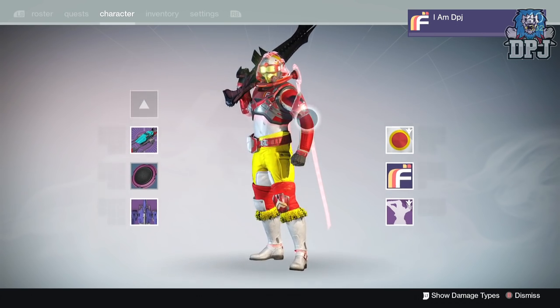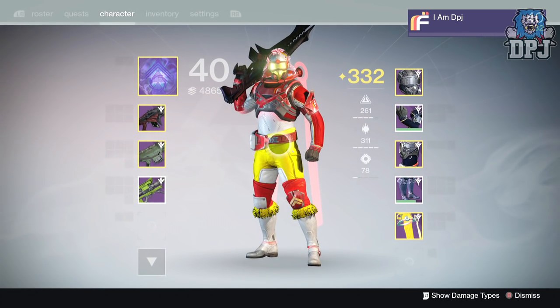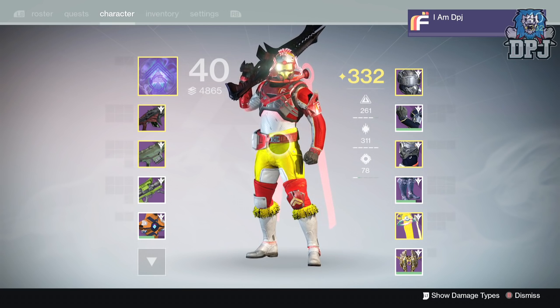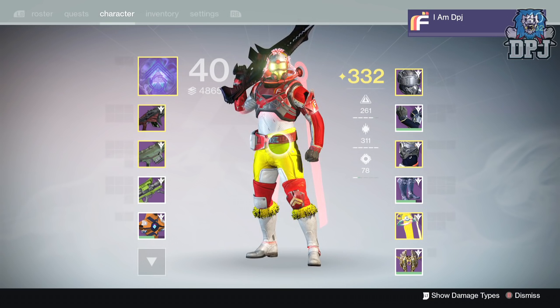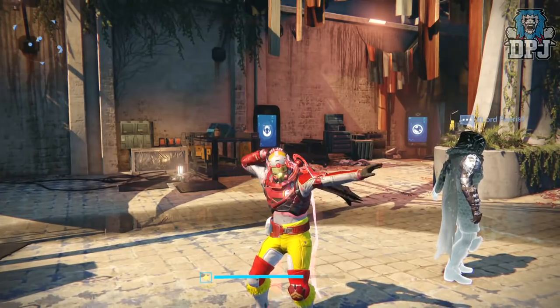That is my character so far after two weeks. My main character, my hunter, is level 332. My Titan is 331. I've still got Prison of Elders and Challenge of the Elders to run on my Warlock this week, who is currently at 324. Hopefully by the end of this weekly reset he'll be up to about 330, so next week I could get 334-335 on all characters — that would be absolutely epic.